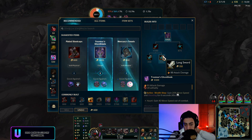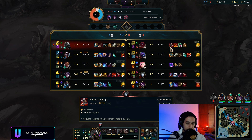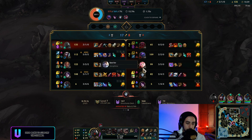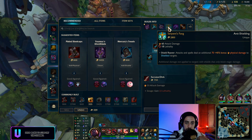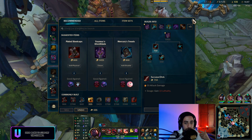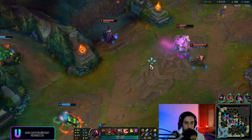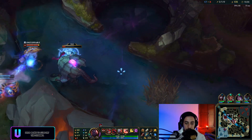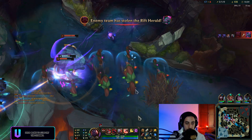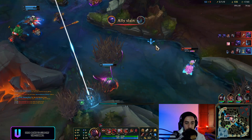I'm gonna actually sell this for another Long Sword, because I'm gonna continue building lethality. If they had shields I would've bought Serpent's Fang. I think I'm just going to buy Serilda's Grudge — it's not lethality but it gives armor pen which is pretty good, and it gives me the slow passive which is insane on Sion. It's gonna work very well with my Approach Velocity.